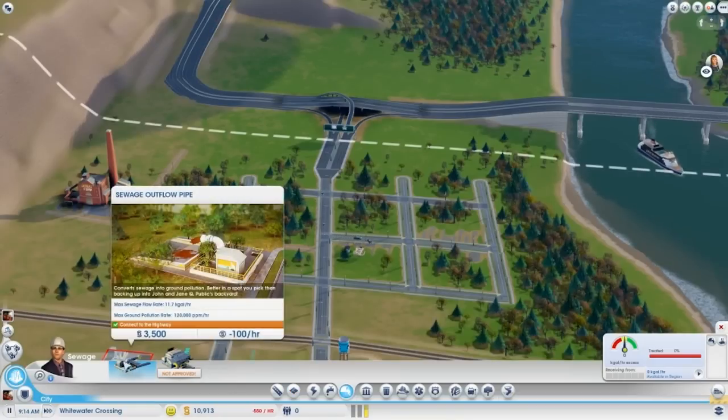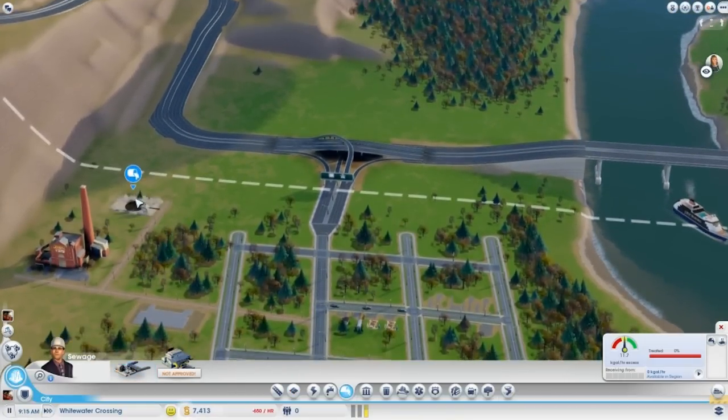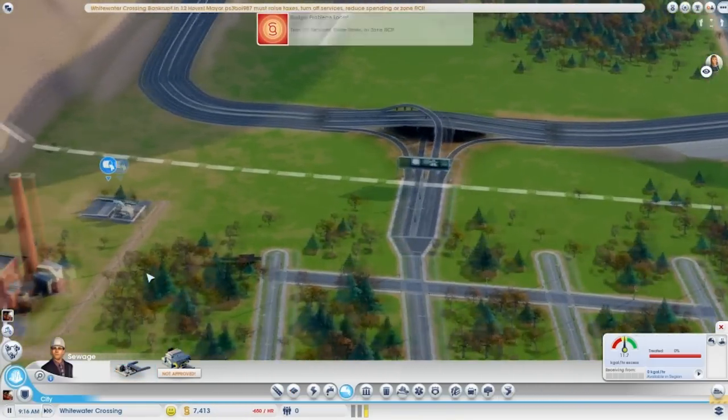Keep the power plants as far away from sims as possible — both commercial and residential areas — and definitely not near any water supplies.